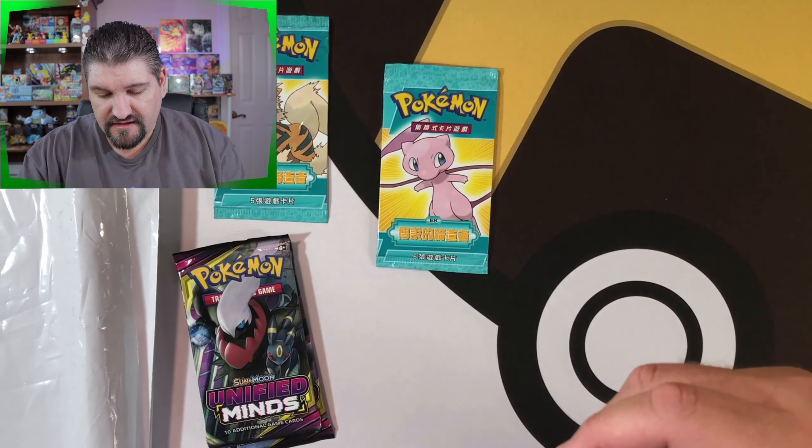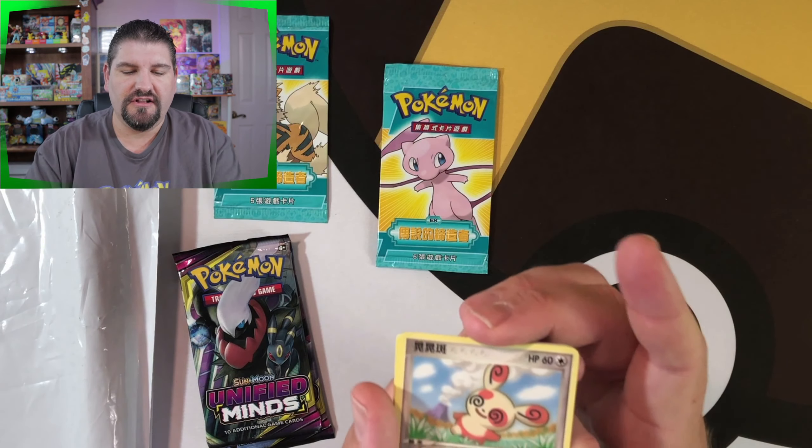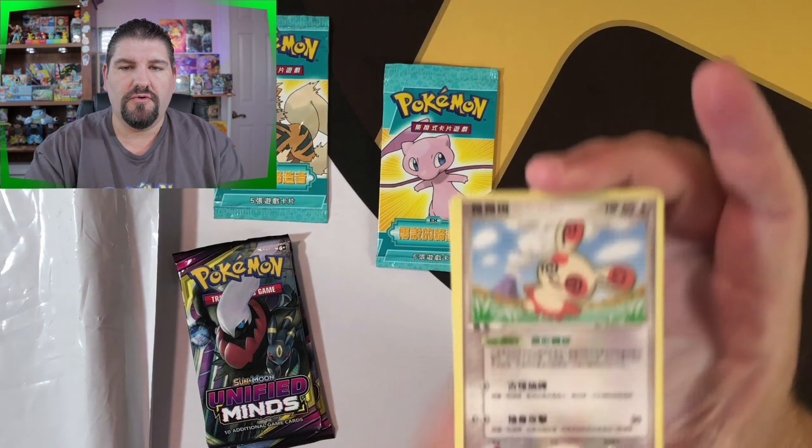We've got a Haunter as the uncommon. So nothing there — actually, the Spinda is the rare. It's a non-holo rare Spinda.